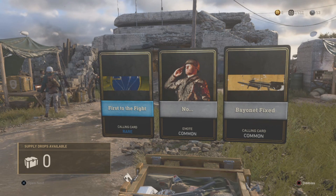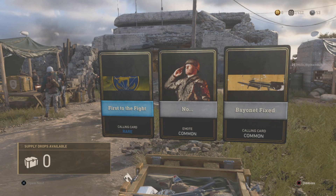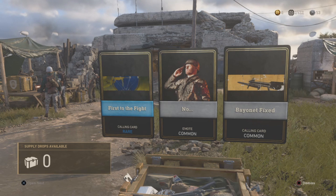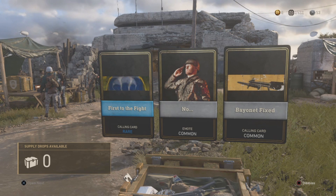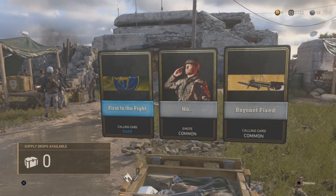In the background, the supply drop counter at the bottom will start to add up and you can leave this for hours without getting kicked. This is post-patch — as you can hear, someone's opening one right now. If they get something decent, I might be able to get a supply drop from it.